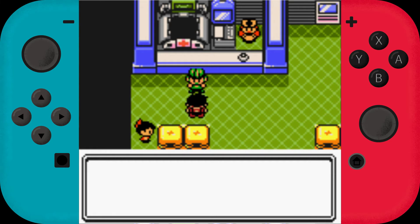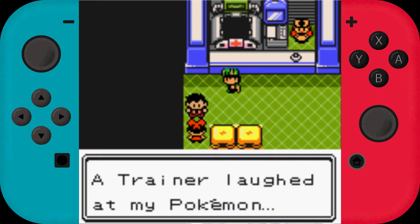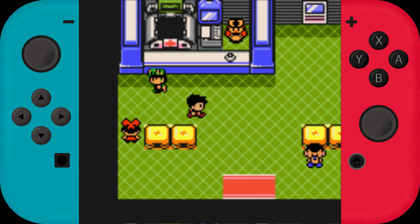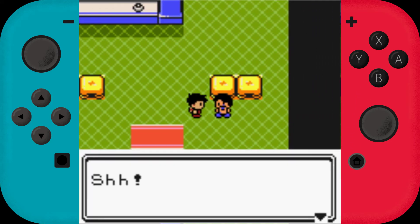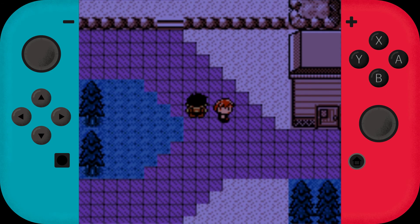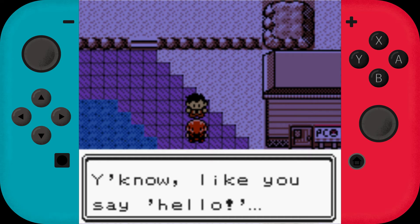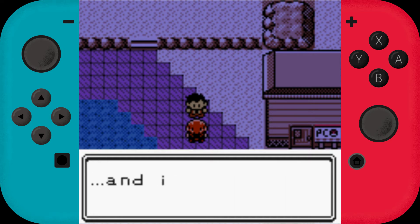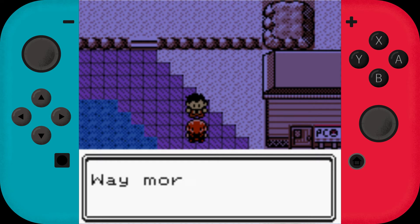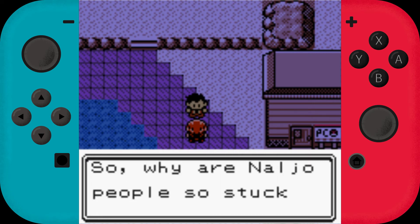An NPC says they're from Sinnoh and the Pokemon here are really different — a few familiar faces but the wild is mostly different. Another NPC tried to laugh at their Jigglypuff and got laughed at in return — maybe it's because they don't live in the wild here. Someone says they're 'beating their old high score' — high score in what? I tell you, if you're trying to be nice around here and say hello, it just blows up in your face: 'leave me alone, get lost, don't touch me.' Peeps from Johto are way more chill. So why are Naljo people so stuck up? Maybe Naljo is based on Germany or something.